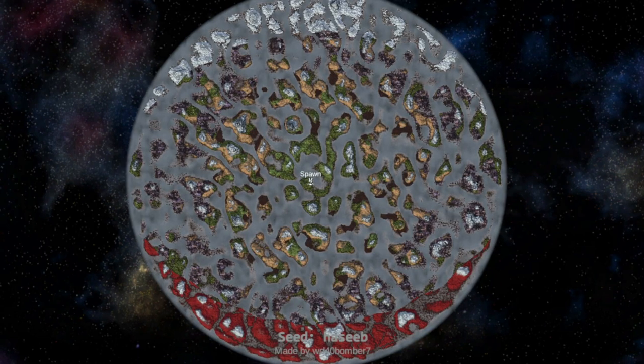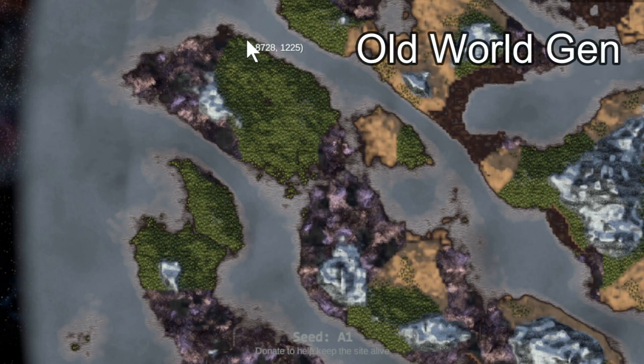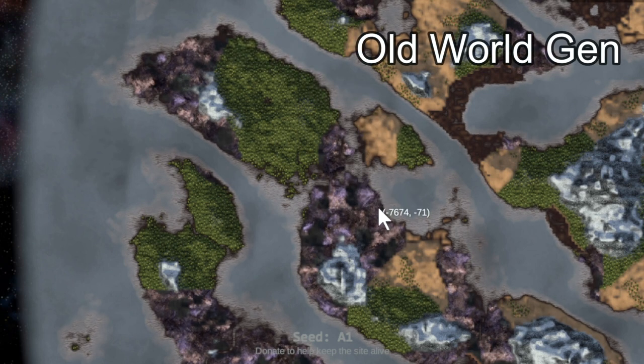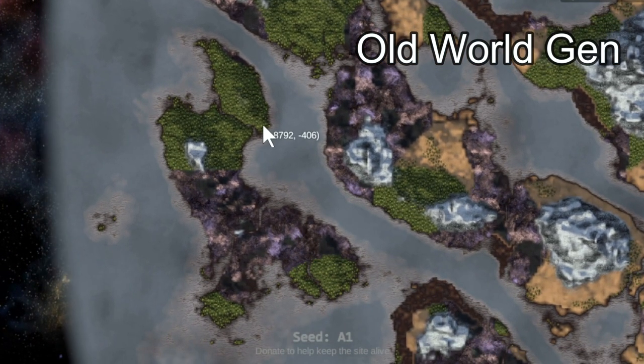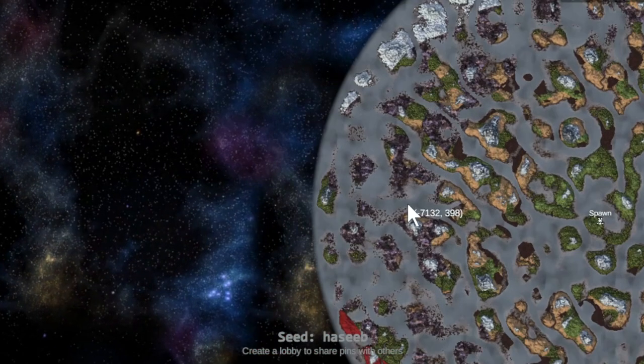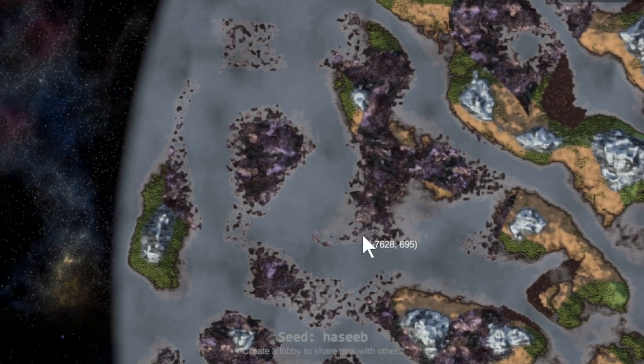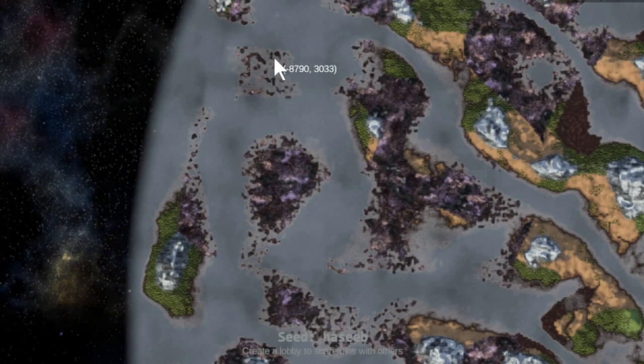We have two separate maps to look at right here. Long story short is, world gen has changed. Specifically, focus on the coasts. You see how the coastline doesn't really change that much if it's plains, or if it's Mistlands, or if it's forest? However, when you look at the new world gen, it's almost like the coastline is sprayed with a bunch of different little dots and islands.